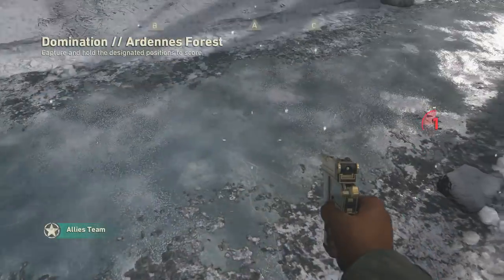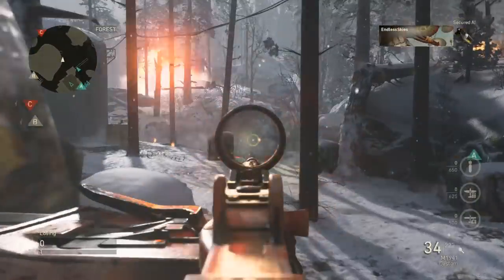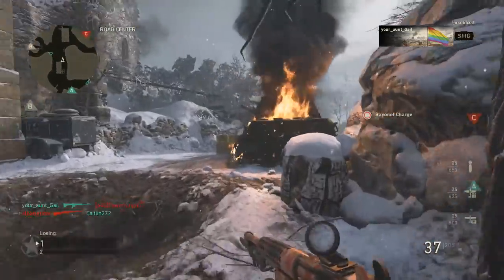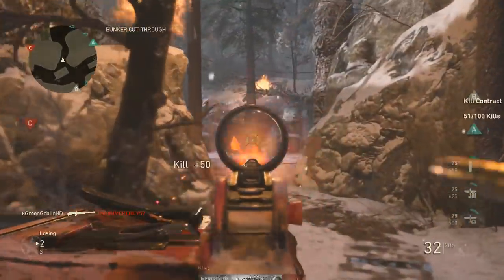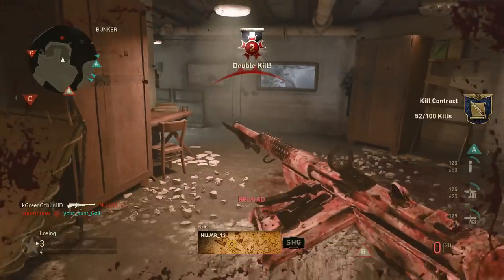What is up guys, it's the Goblin and welcome back to another Call of Duty World War 2 video. This is probably one of the most excited I've been to make a video because this is my best gameplay so far. I'm going to be showing you guys how to get more kills and how I was able to get this really good gameplay — 89 to 9 in domination. In this game domination is 50 points a kill, and most of those kills came from the M19 assault rifle, which I just made a class setup on yesterday.